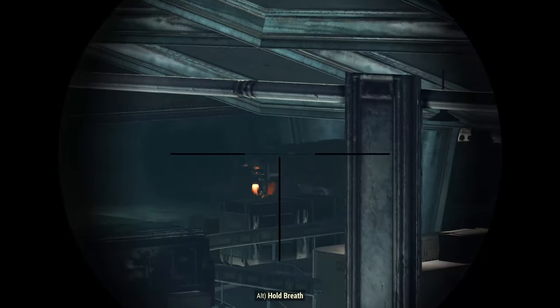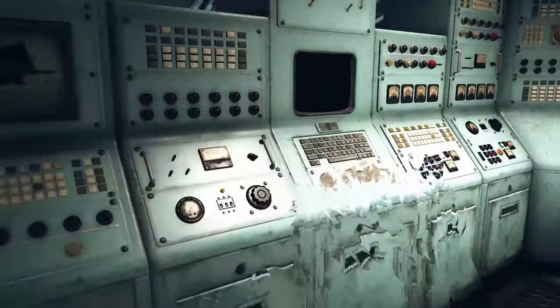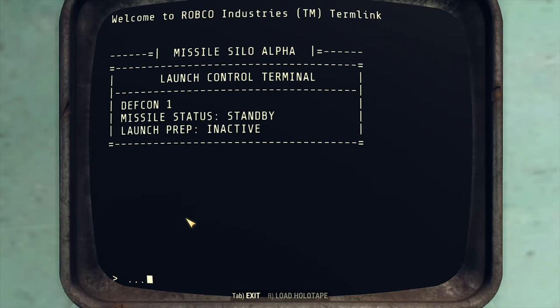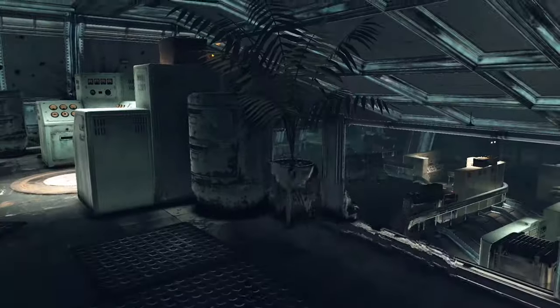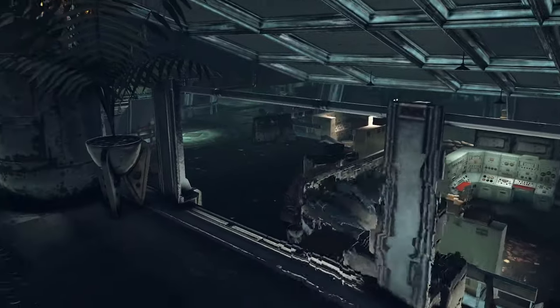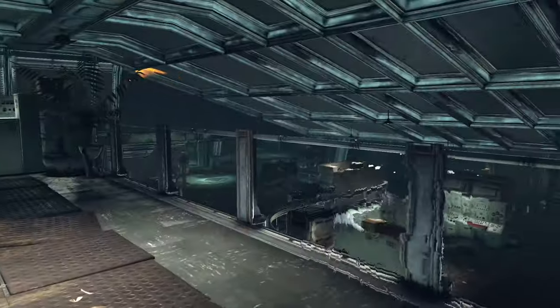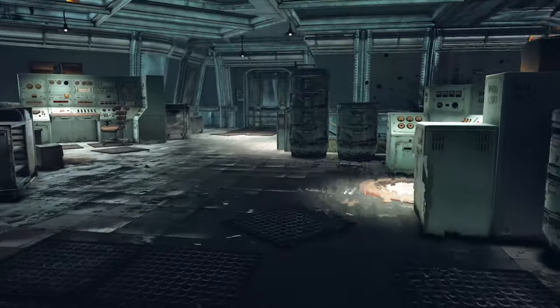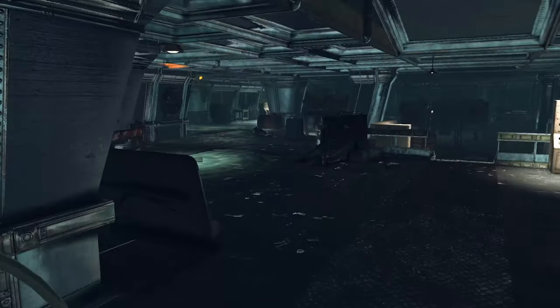Whenever you are ready, approach the terminal and choose the last option you see. Press Escape and go back to stealth mode. If you have a good weapon there is no problem with the fight, but the trick is you need to keep alive only one friendly robot to make the process continue. Whenever it goes down you will need to activate a new one.